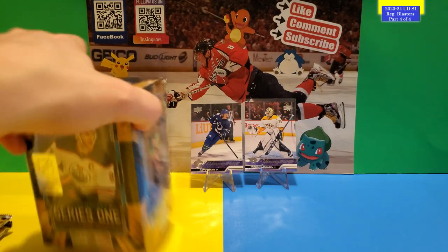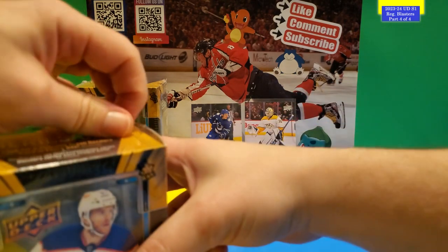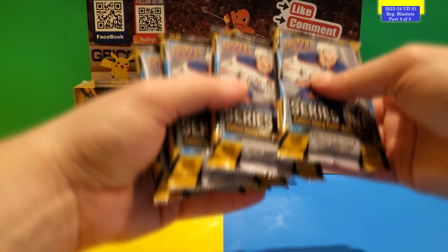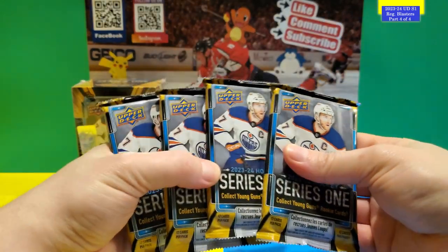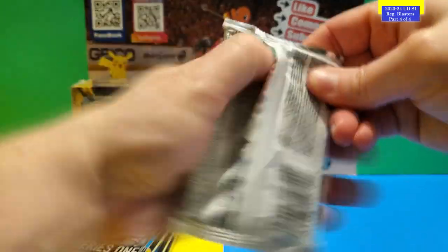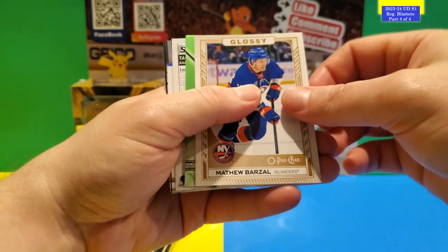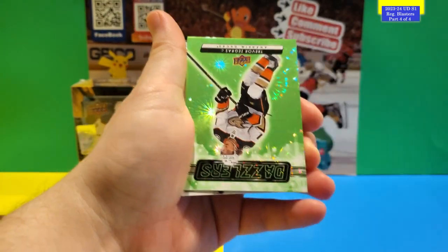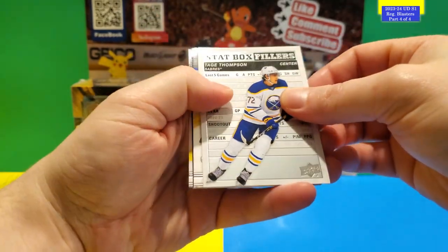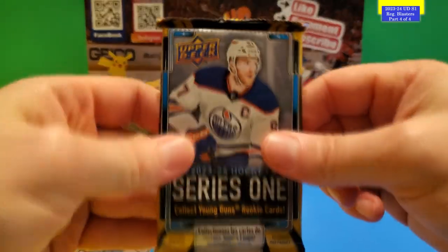Two Young Guns in that box — seems like you get two Young Guns in every box pretty much, even though it says one in three packs to get a Young Gun. On to the next four packs. We got a Glossy O Peachy Matthew Barzal, a green dazzler of Trevor Zegras, and a Slapshot Filler of Tage Thompson. The rest is base.